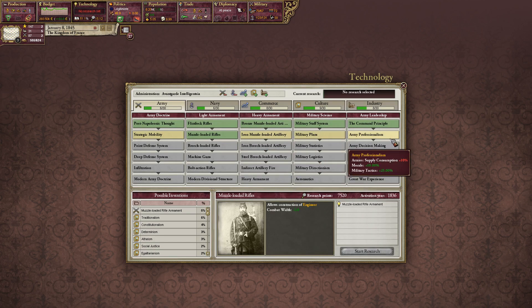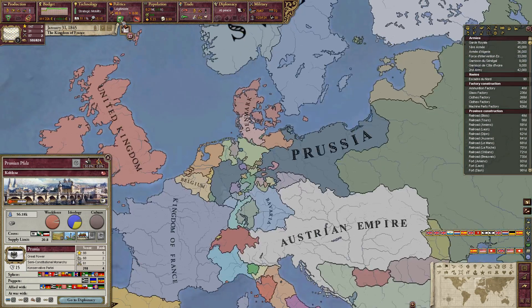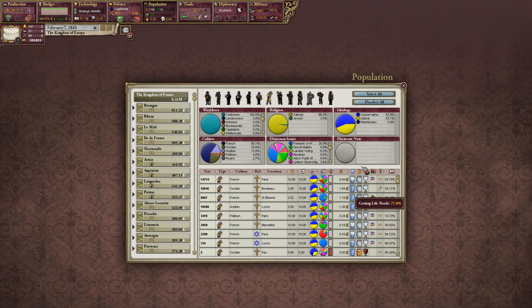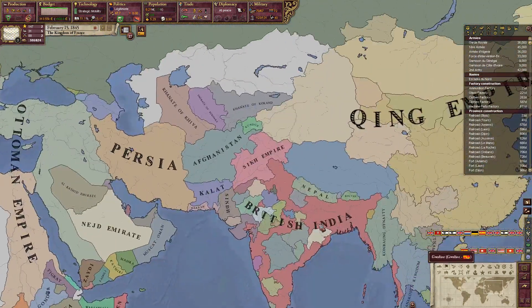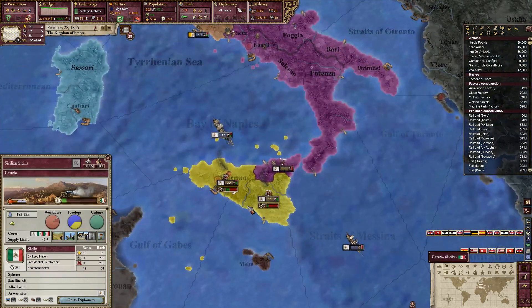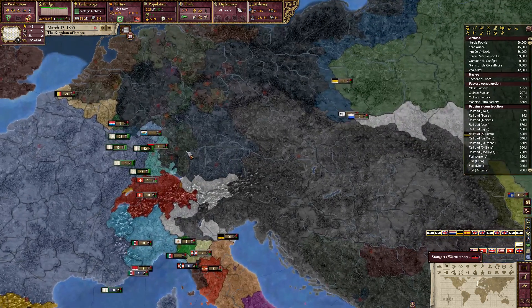Increase our naval spending. The Sikh Empire is fighting — inevitably. Sicily — wait, what the... well, that's unfortunate. Too bad for y'all.